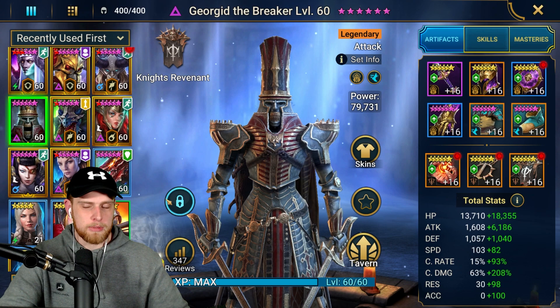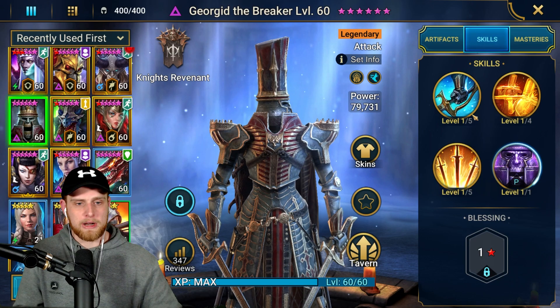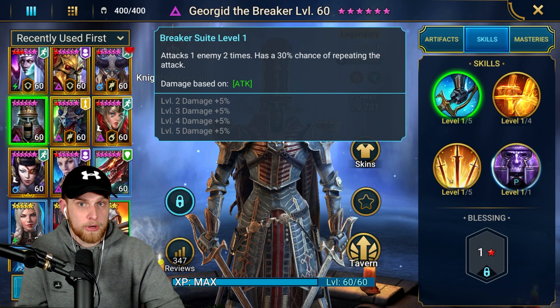I want to talk about the different builds — it's not really many, kind of two. One being the one I have him in, which I think is the best, but for early and mid game the approach is going to be a little different. First off, let's talk about his books, which I have none. I have no books in this champion whatsoever.